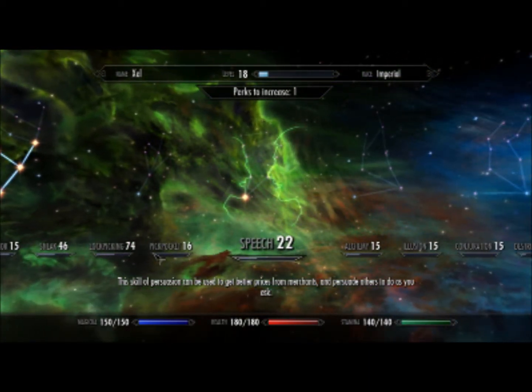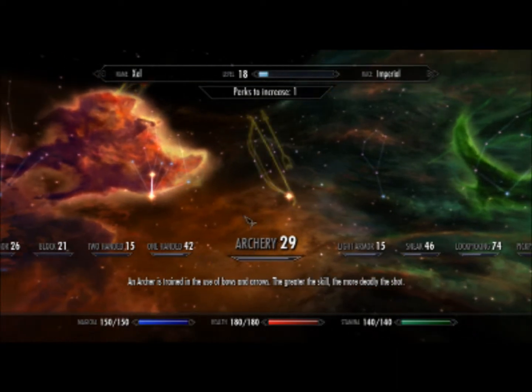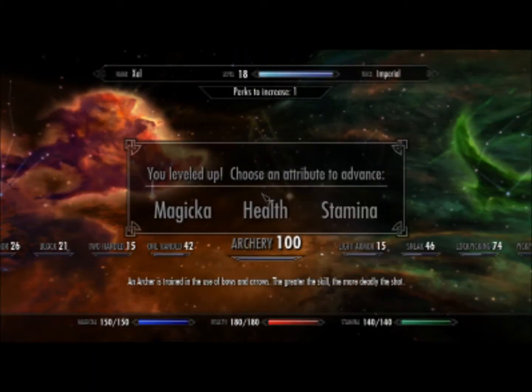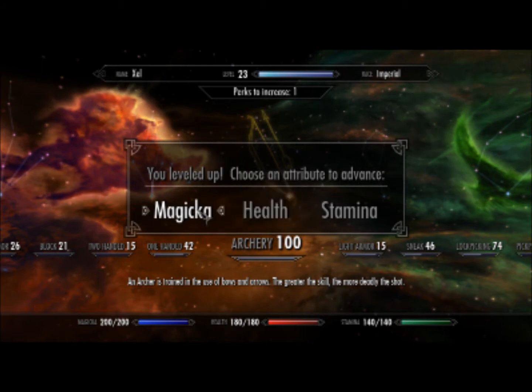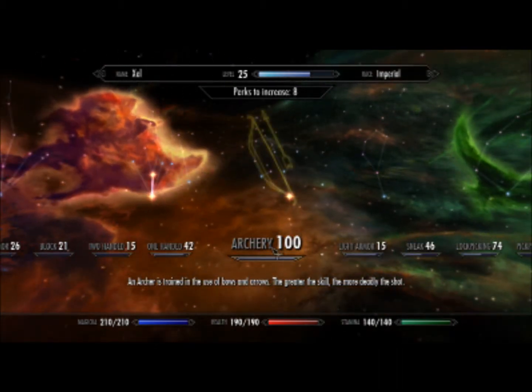I think speech and archery are the only two that aren't exactly the same as they're written on their skill menu. So for archery, instead of typing archery, you type ADV skill marksman and then however much you want. If you were to type advanced skill archery, it won't work. And now my archery is level 100.